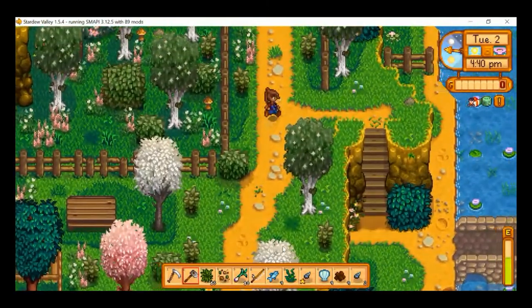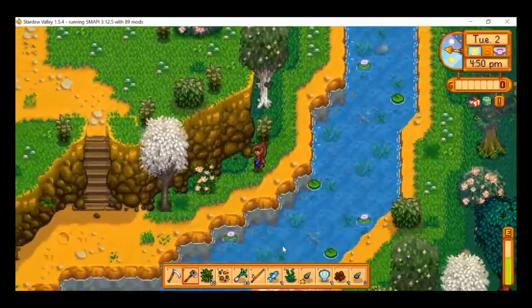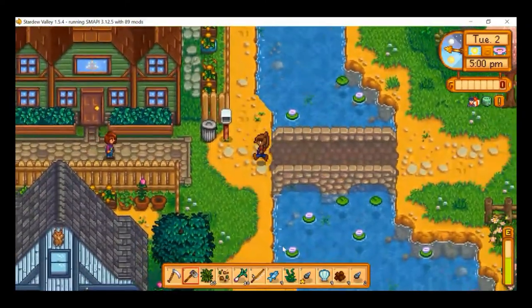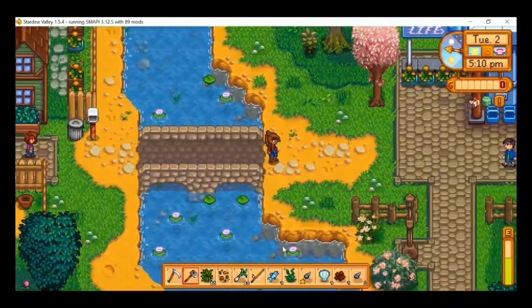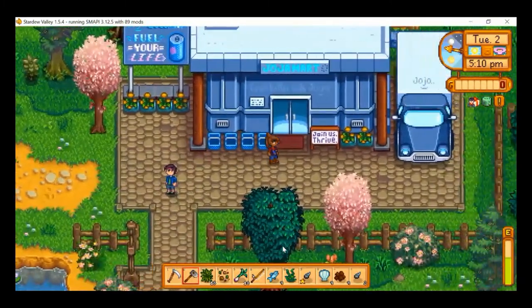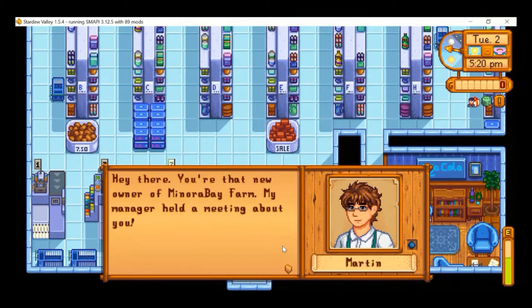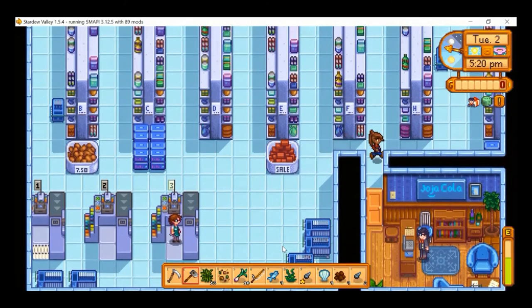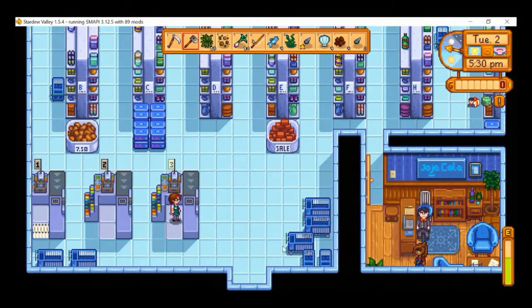Maybe we can quickly stop by JojaMart and say hello to Morris as well. We meet Martin, who works part-time at JojaMart and says Morris held a meeting about the farm. I don't know why Morris is having meetings about my farm, but if you need cheap seeds there's no better place than JojaMart. Yeah, yeah, yeah, I know.